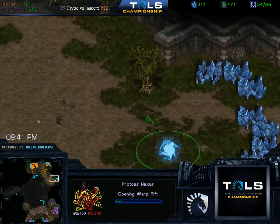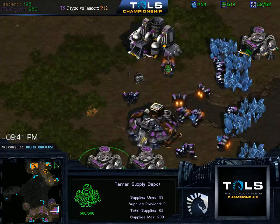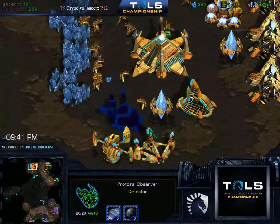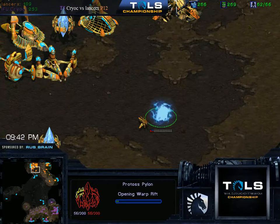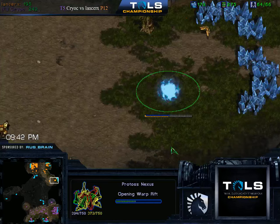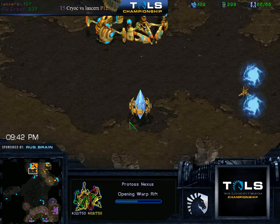Now we see the mineral-only from LancerX. I think what LancerX should do upon scouting this is maybe double expand. You know what I think he's doing? Last game he went for two bases, wanted to get his Arbiter attack, then started to take his third. Because he sees this, he says 'okay, I have a little bit more time, so I can put the third already, but I'm still going to go for basically the fast Arbiter attack.' So... wait, there's no Stargate target. This is a DT drop? A DT drop, actually.